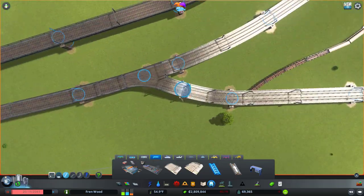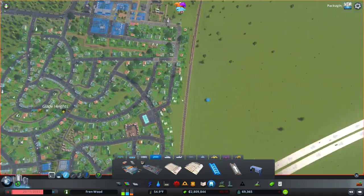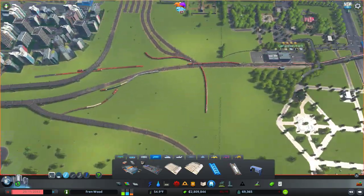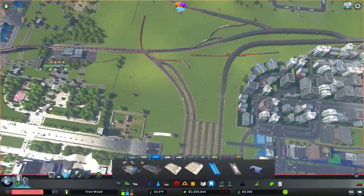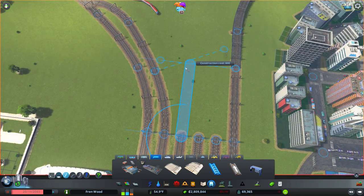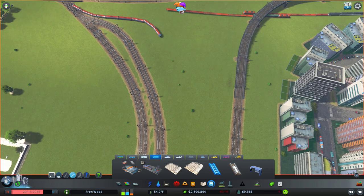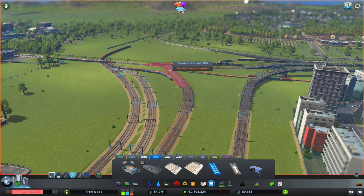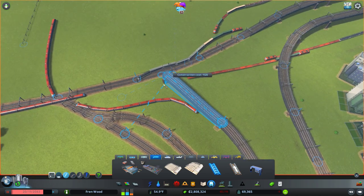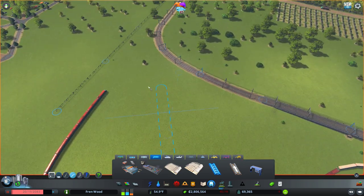We're going to start bringing this guy up, just like that — so that's connecting to the main line. However, we do want a train line that connects these stations around here and up to the main station in the transport hub down here, so we're going to have to factor that in too. I imagine that's going to be a bridge. Let's go back to a straight line here and then we should be able to just bend this around so that splits off nicely.